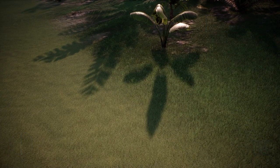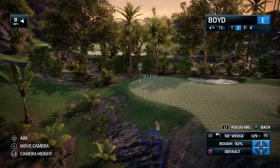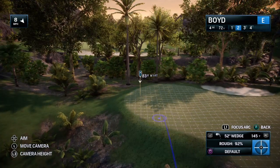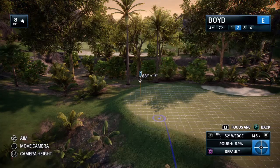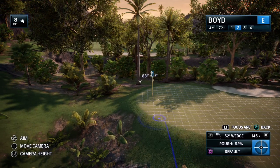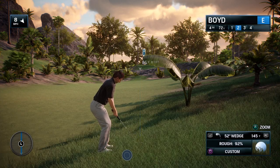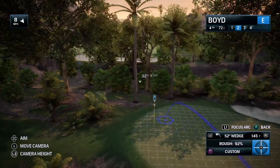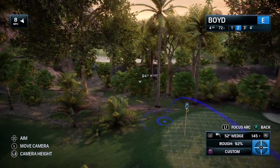That sets up a tougher second shot, missing the fairway with the drive, now in the rough. Frank, in golf there's short grass and there's long grass — we all want to be in that short grass, but it doesn't always work out that way. So what's the most important element from the shot from the rough? You have to be a little bit more conservative first and foremost, because you can't guarantee a perfect strike out of the long grass.